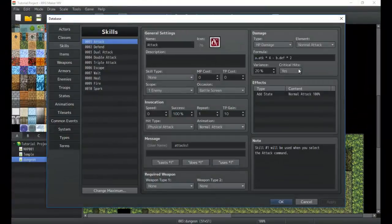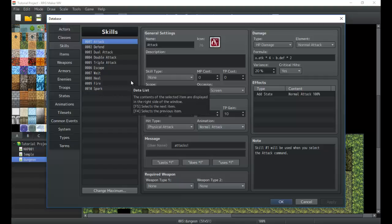Hello game developers, it's me Titan Hex back with another tutorial. This time we're going to be learning about skills in the database. All you have to do is open up your database and you can start doing some of this stuff yourself. We're going to get into it after I go over two special ability skills.